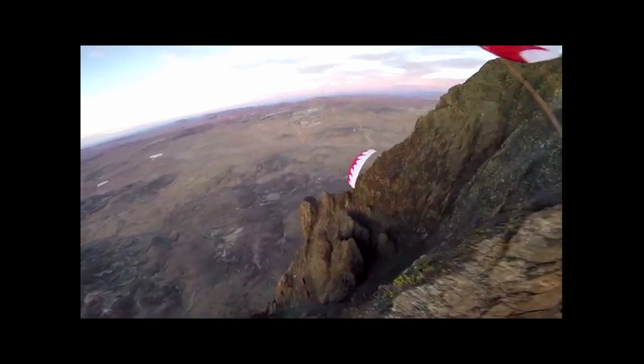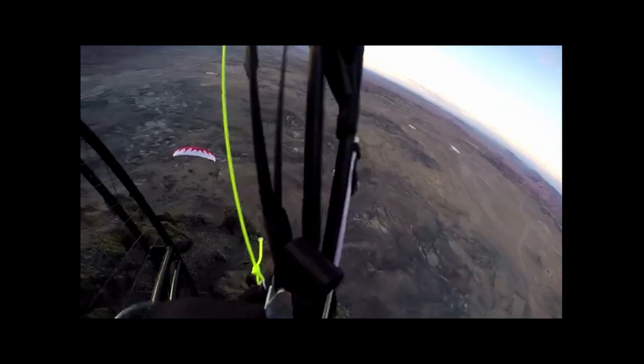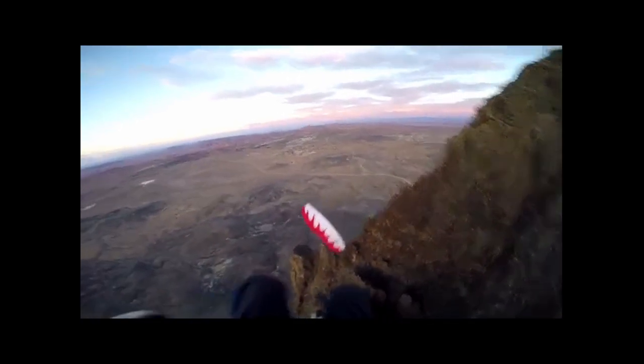For another dominator collapse here, we can see that the pilot, Dell, is flying in between a canyon. He takes a 70% collapse, does not lose any altitude, and continues flying the direction he was going. His wing collapses, it immediately reopens, and he continues flying the direction he was originally going. That right there is the main reason we fly dominators.